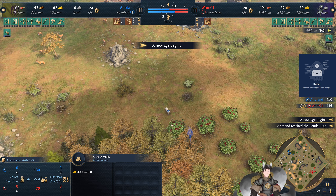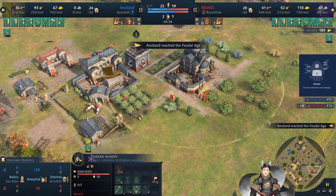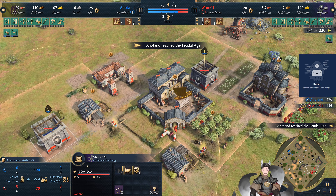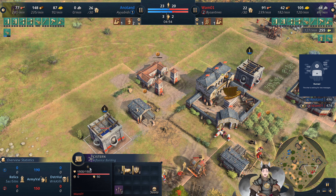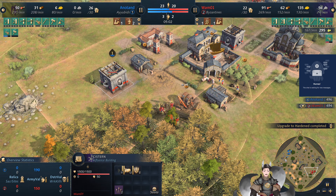We do not have wheelbarrow being researched by the Ayubid. Got two cisterns in the field, but not bothering to get the aqueducts attached just yet. Each one does provide 10% max, which is quite nice.